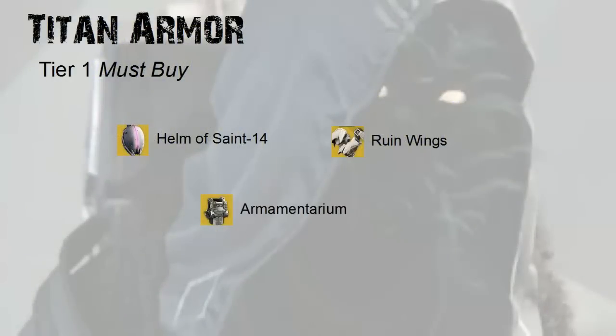Alright, first up we have Tier 1, the must-buy armor. You have 3 pieces of Titan Armor that are must-buys. Spend your strange coins on these pieces of armor. First up you have the Helm of Saint-14 that adds the blinding effect to your Titan bubble. This is awesome in raids. It lets you use your bubble strategically and you can even use it offensively to block off an entire wave of adds or knights that are rushing you. It really adds an extra dimension to your bubble — by far one of the best armors in the game for Titans.